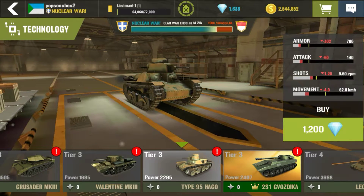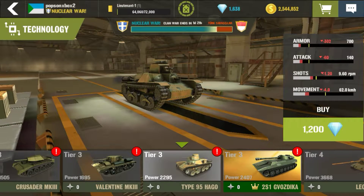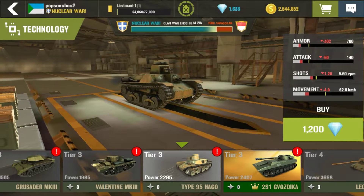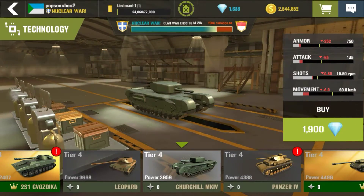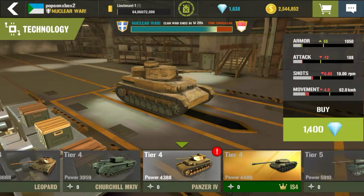I did not buy the Type 95 Ego simply because it is much weaker at starting point than the Sherman when upgraded, but not at full upgrade. So I just run the Sherman until I make my Lieutenant Butter Bar rank.